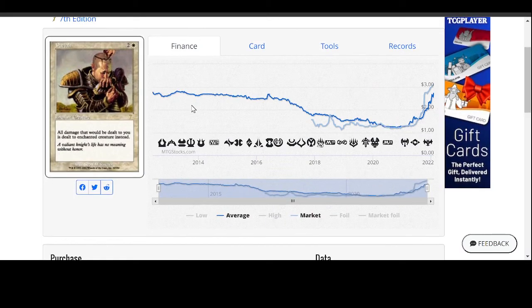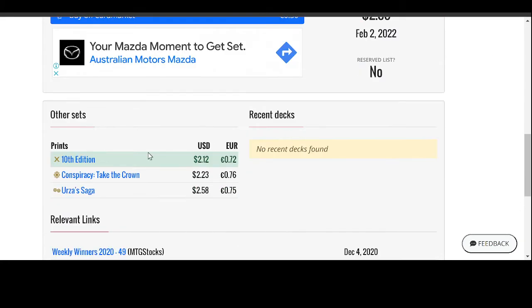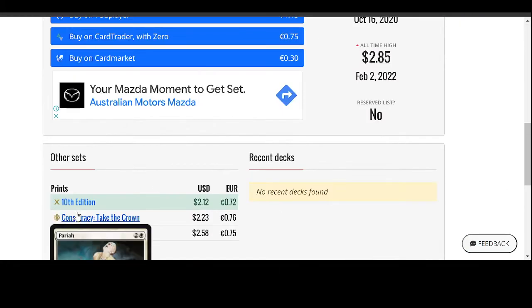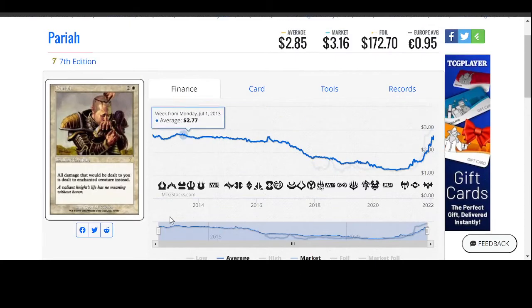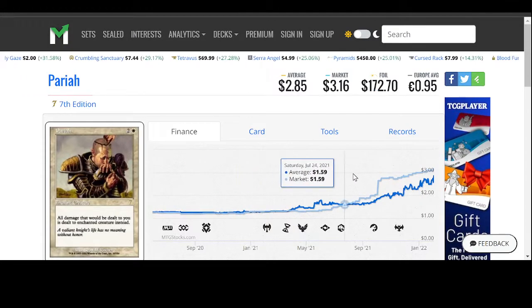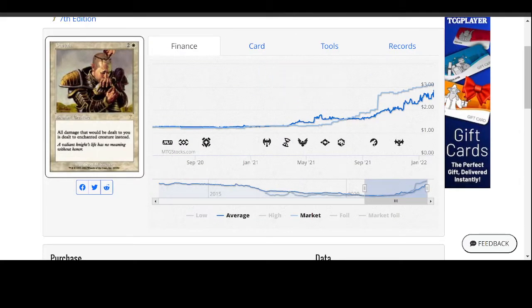Pariah from 7th Edition. I agree that it has some value. It was printed in Conspiracy as well. But the funniest thing is, even though it's the 7th Edition older version with art that's never been reprinted in that artwork, the value has only started growing in the last couple of months — so once again, 2021. I don't know if this is the kind of card you'd want to buy, even if it's 7th Edition, because there's a chance that in a Commander deck product at some point in the future, it might be printed again.